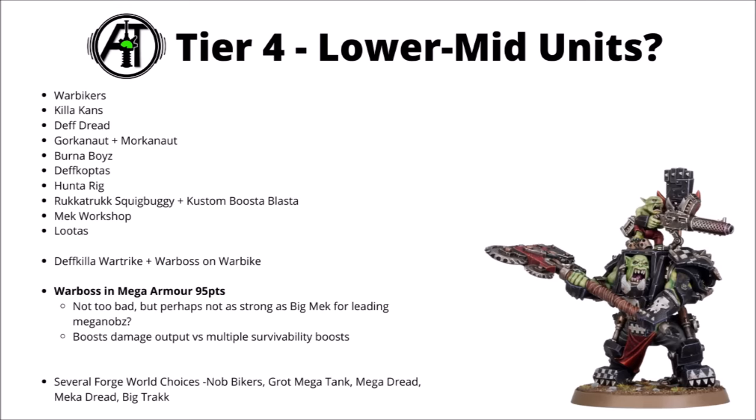Another Orky character that's a tiny bit underwhelming is the Warboss in Mega Armour at 95 points. He has fair strength 9 damage attacks with the used chopper, is fairly tanky, and gives the Mega Knob squad a plus 1 to hit — not too bad given they hit on 4s innately. But he's really not going to be your first choice to lead the Mega Knob Squad. They have very tempting alternatives including the Big Mecha in Mega Armour and Gazgall Thraker himself, who adds a lot more damage output plus his own immense stats.